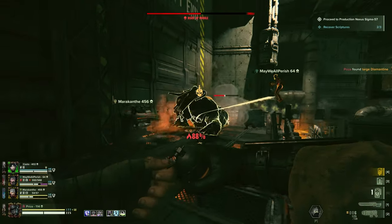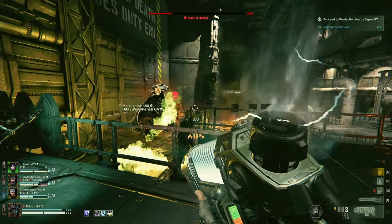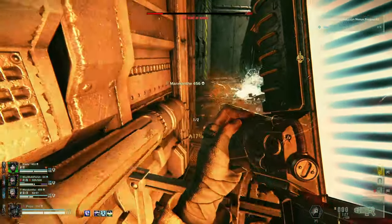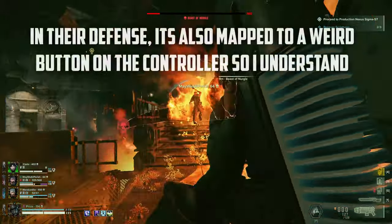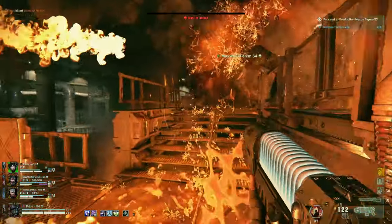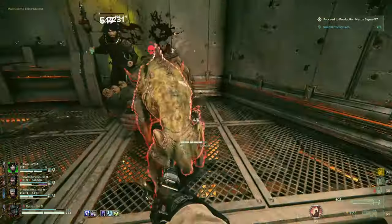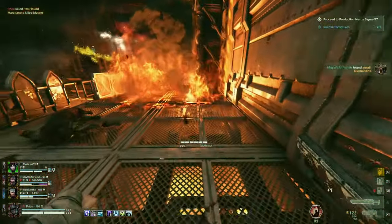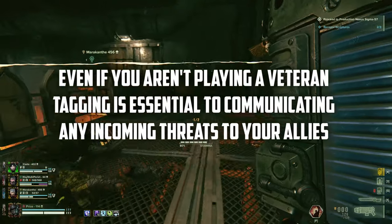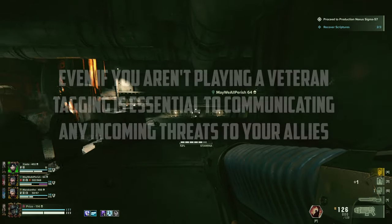Look out for everybody and they should do the same for you. Speaking of looking out, remember to tag everything. If you see ammo in the corner and you don't need it, tag it so your other teammates can pick it up. Tagging items and resources around the map can help your teammates out tremendously, especially if something nasty is waiting around the corner. And this should go without saying, but tag specials and elites too. Not everyone has their attention on incoming threats like a trapper or a hound, so be vigilant and keep your ears open for the next sound cue.